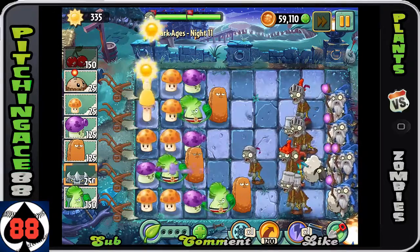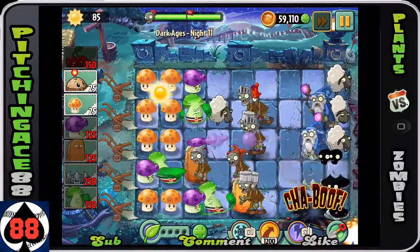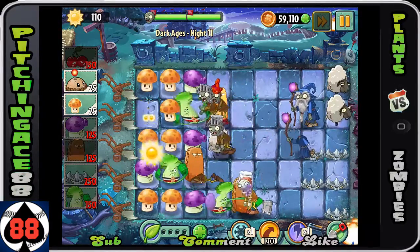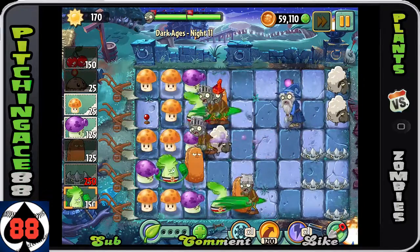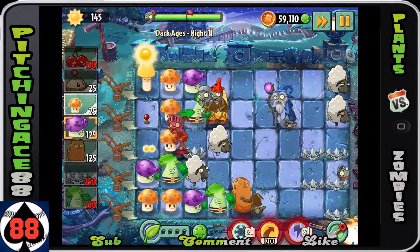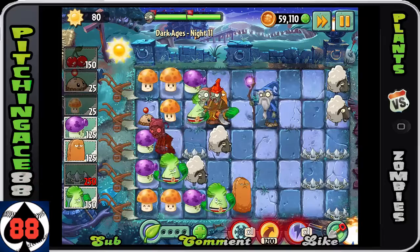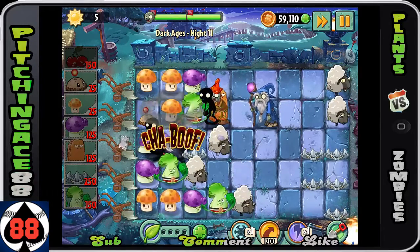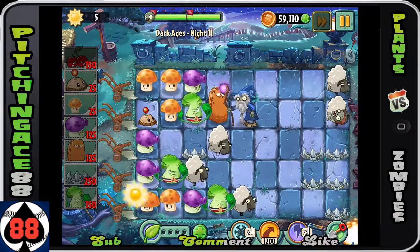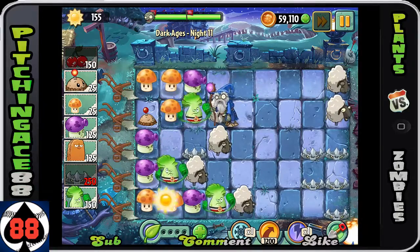It's the final wave, so at this point you're pretty much golden, but you do have a lot of these wizard guys so try and take as many of them out as you possibly can. That wizard zombie is basically screwing things up and making it almost impossible to do any damage. Your main focus is to take out the wizard zombie, but the wizard zombie will keep converting your plants so you can't do anything.